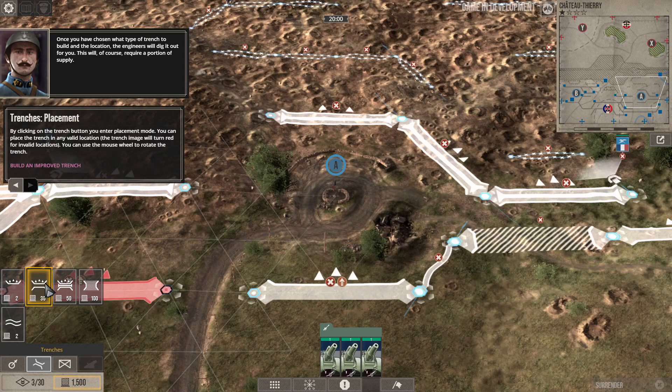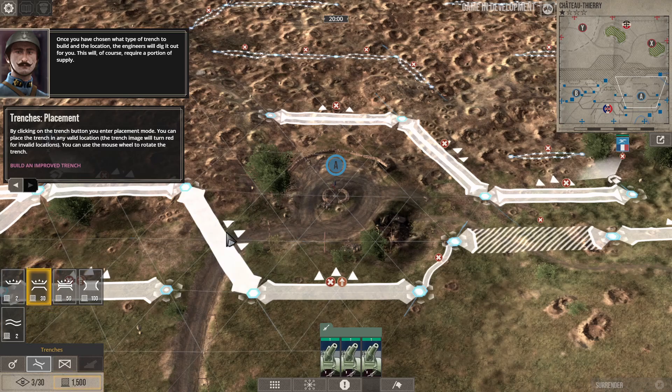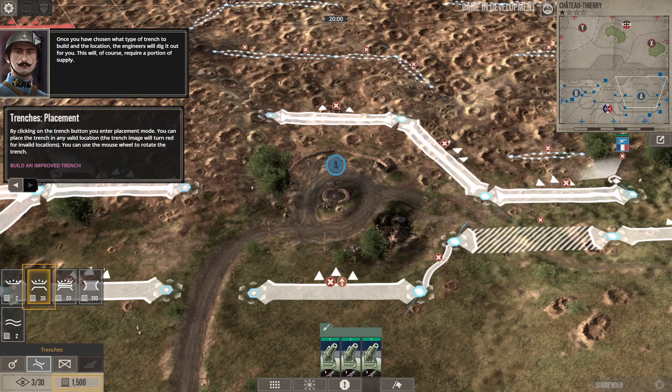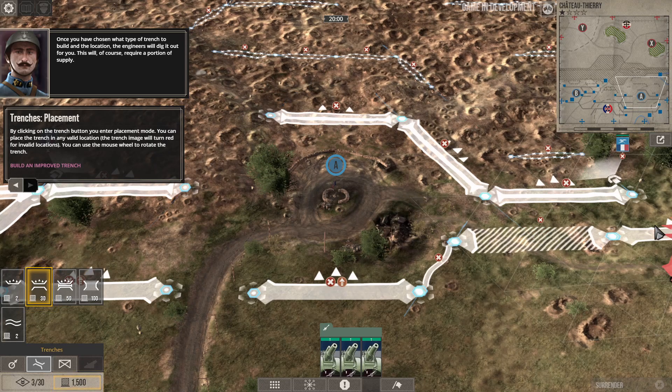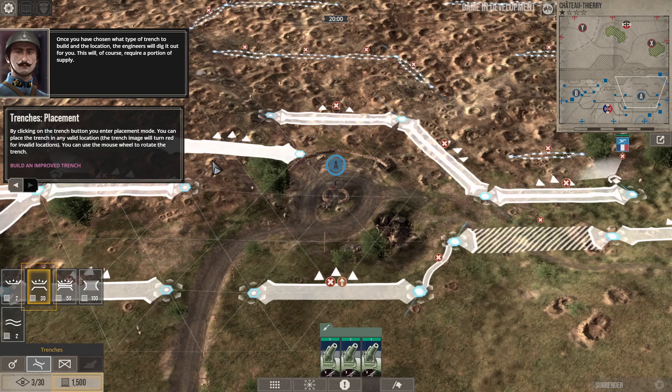Once you have chosen the type of trench to build and the location, the engineers will dig it out for you — this requires a portion of supply. By clicking the trench button you enter placement mode. You can place the trench in any valid location; the trench image will turn red when you can't. Use the mouse wheel to rotate. I'm building an improved trench — looks like I can only build it in certain spots, so I'll place it right here.